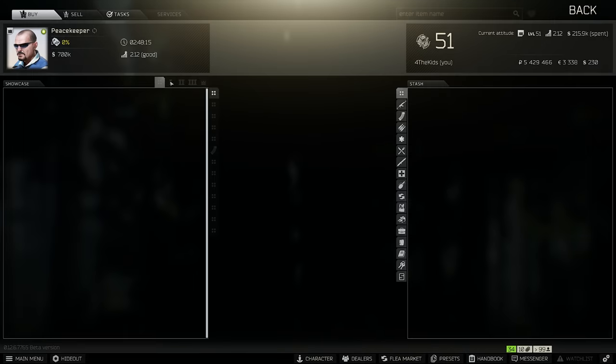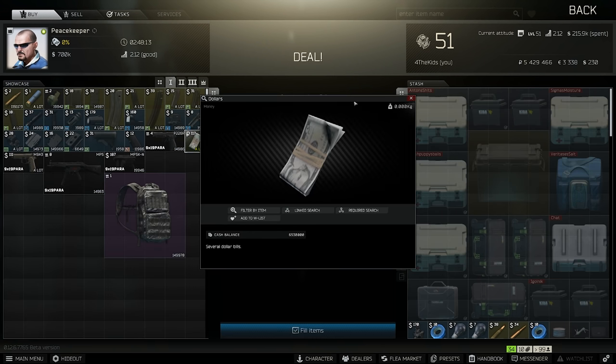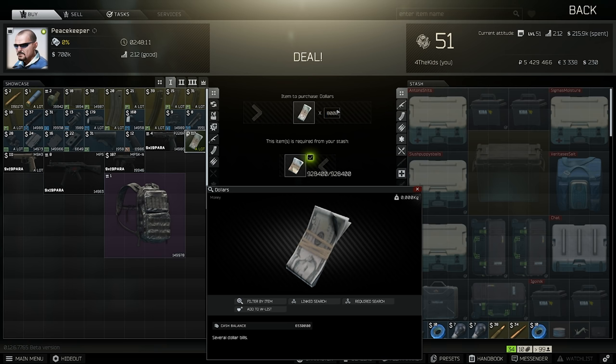Spa Tour Part 6. For this task, you're required to hand over $8,000. By this stage you should have already collected $8,000 from many of your tasks and should be quite wealthy. However, if you're struggling, head over to Peacekeeper Level 1, buy the $8,000 or the remaining dollars, and hand this in.